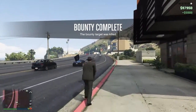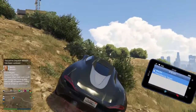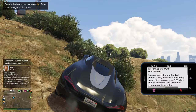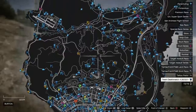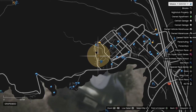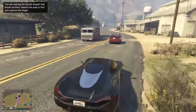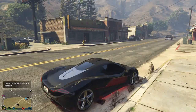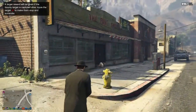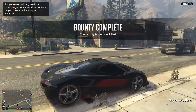Now just wait for another text from Maude and go ahead to your third bounty. I just got my third bounty email - this time it is another guy. Looking at the map, he's over here in Grapeseed - that's far away. Just like the last two, go over, find him and kill him. I just reached my third location in Grapeseed. Search around and find your target. I found my target right across the street - that's him. Third target down, you'll get a bounty complete and just wait for your fourth bounty email.